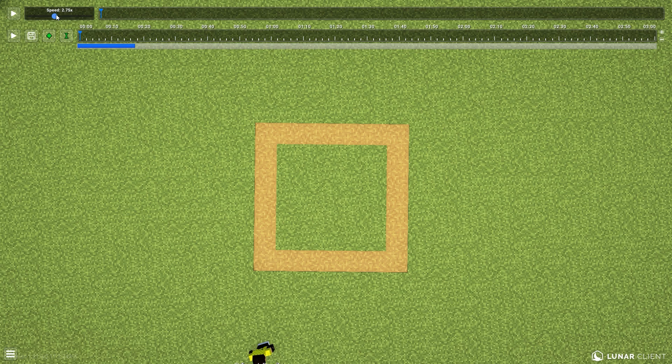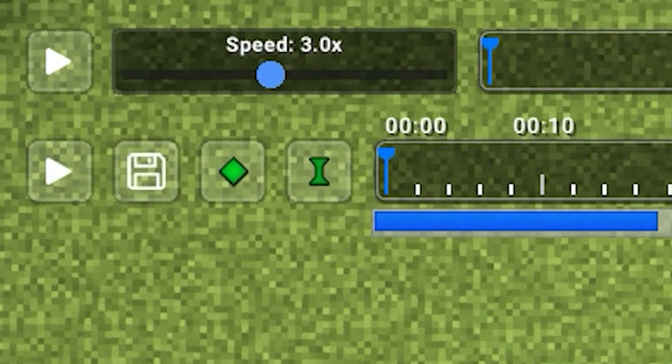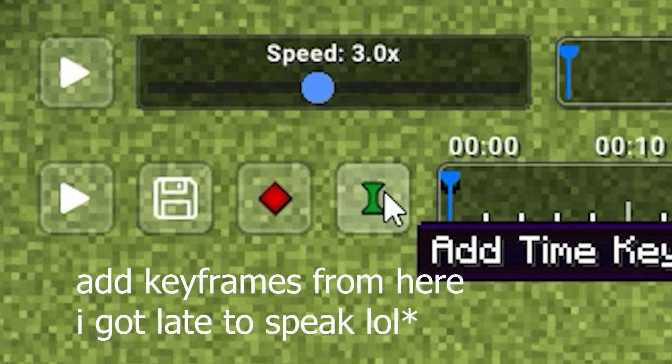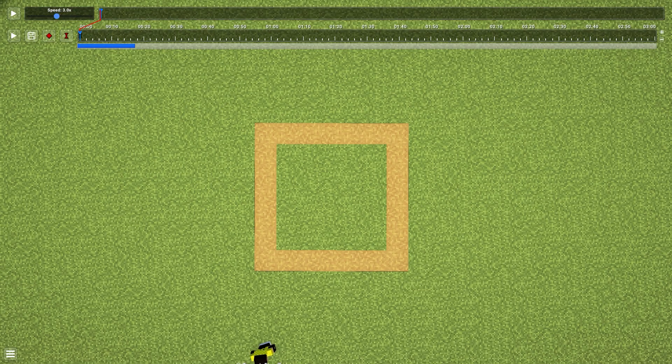After applying the shaders, press T on your keyboard and your cursor will appear. Then you have to adjust the speed of your clip. I usually keep it between three to four percent, which makes my first clip around six to seven seconds — that's the duration I always use. Then I apply keyframes and press P on my keyboard to start playing.